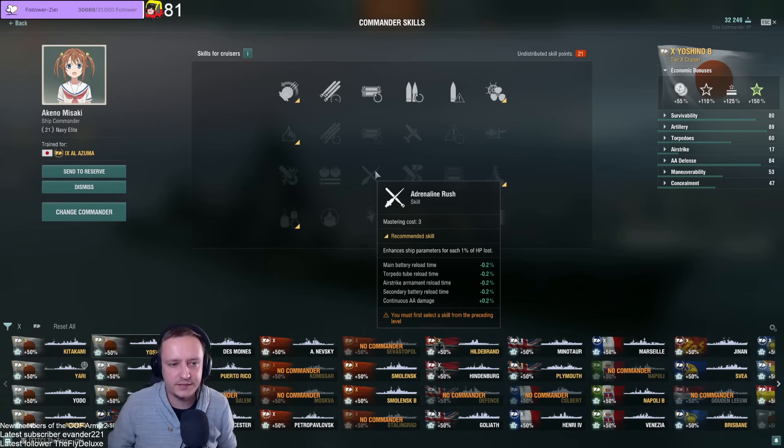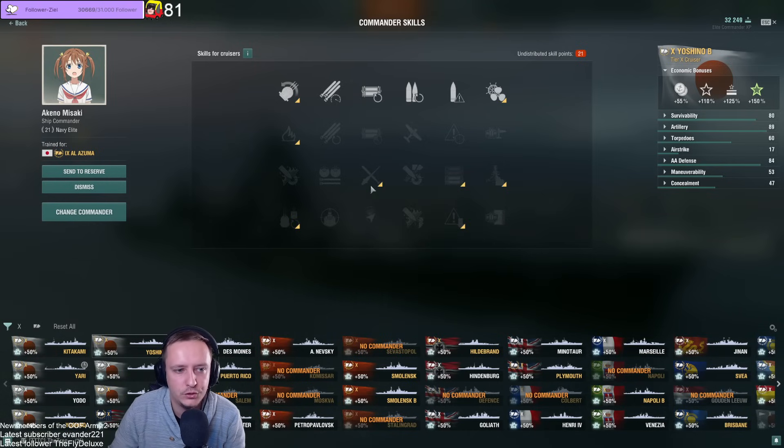Adrenaline Rush — just like in my battleship captain video, it's probably the best skill in the game. You take it on every ship, no doubts. That's the safety pick.